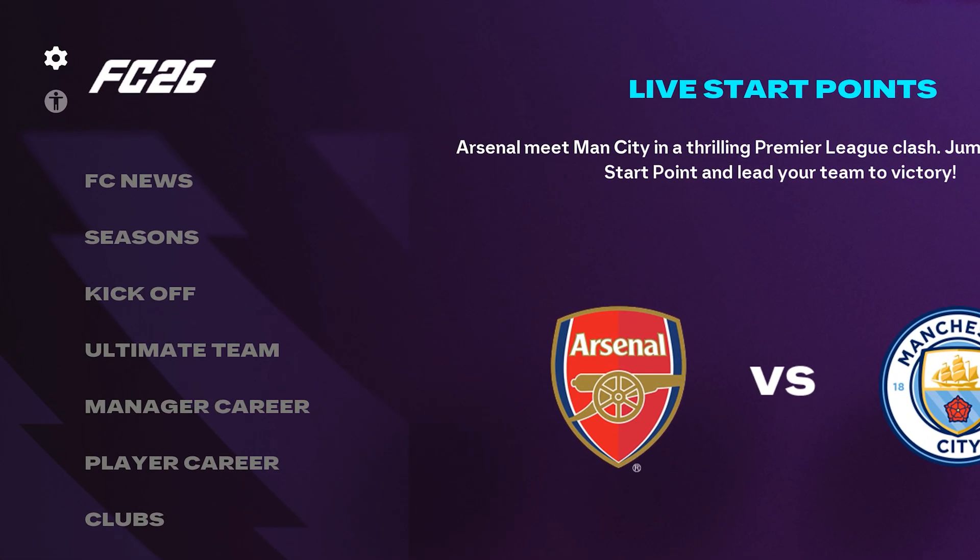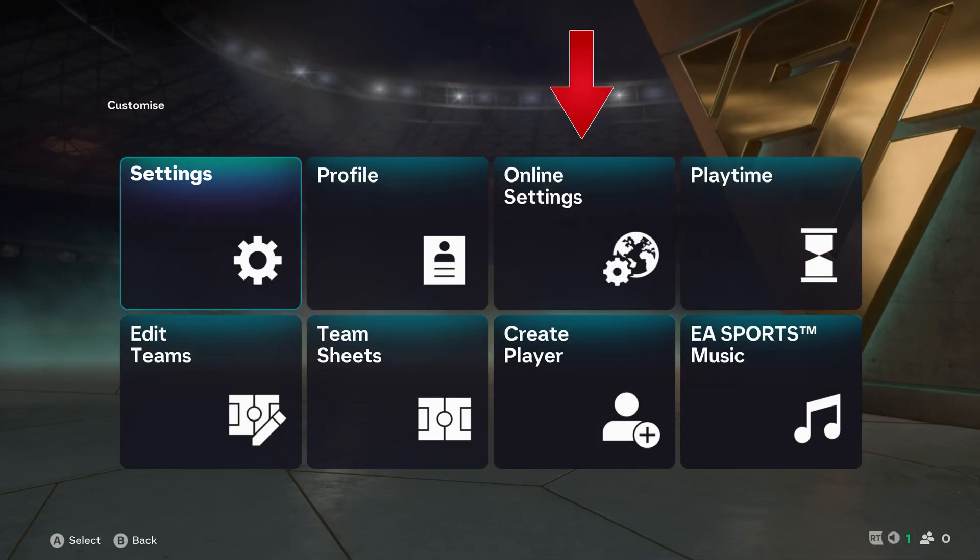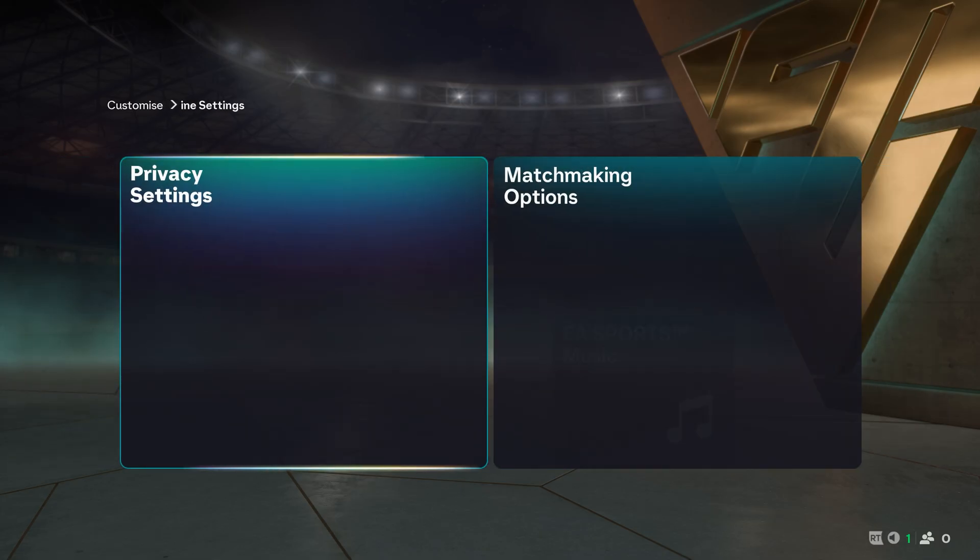First, start the game and click on the small G icon in the top left to open the settings. Next, select online settings. In the next window, choose matchmaking options.